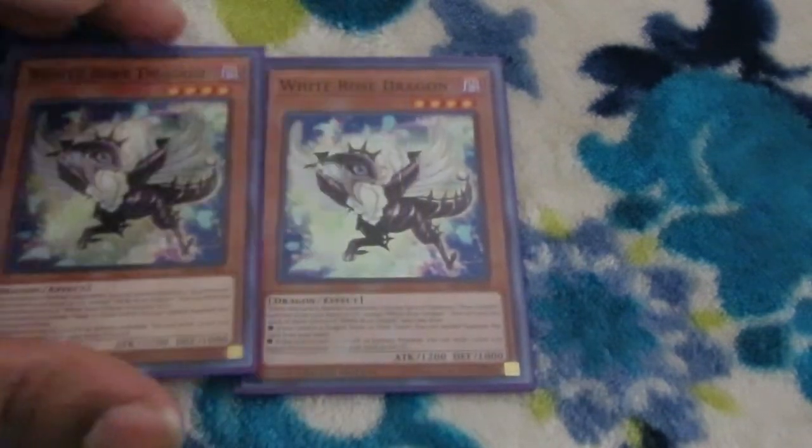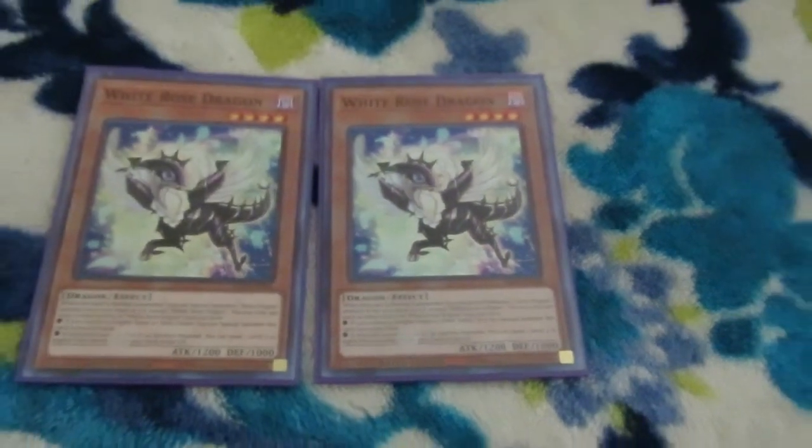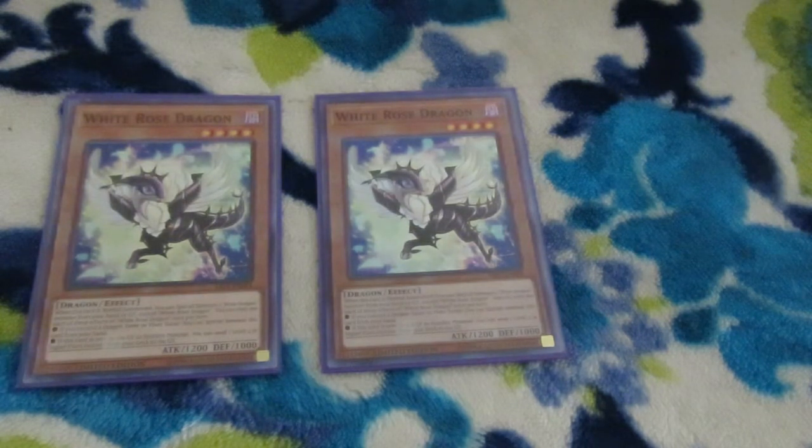We'll begin with two copies of White Rose Dragon. On normal summon, you can special summon a Rose Dragon from your hand or graveyard, which is a really nice extender. It also has two effects you can use once per turn: if you control a Dragon or Plant tuner, you can special summon this card from the hand, making it a nice extender again. And if it's used as synchro material, you can send a level four or higher plant from deck to hand.